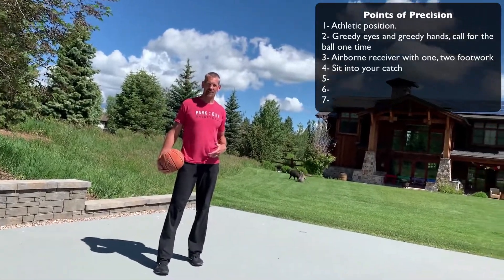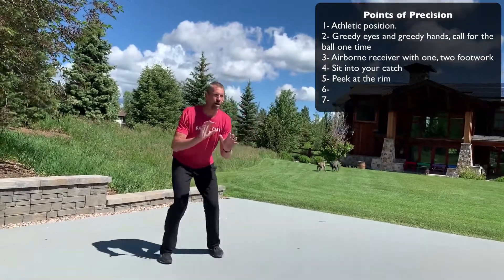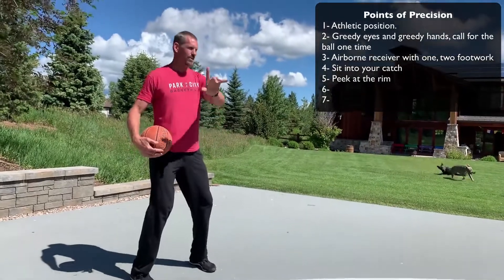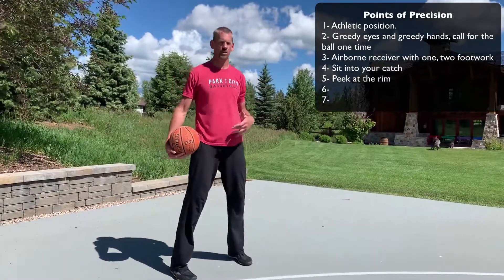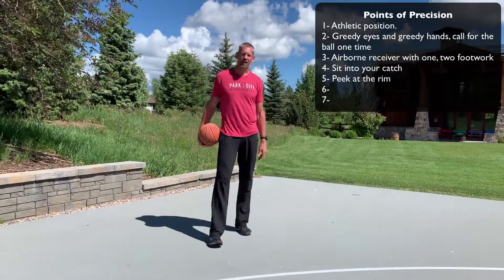Number five is going to be your eyes go to the rim. As I catch the ball, I sit into my catch, eyes go to the rim. That lets you see all of your teammates, lets you see the defense, lets you see what's available — see if you're open, see if you can shoot, see if you've got a drive, a pass, whatever it may be. That's number five.